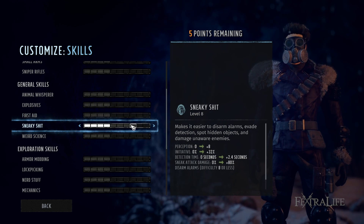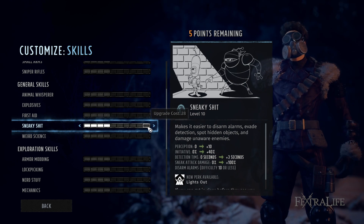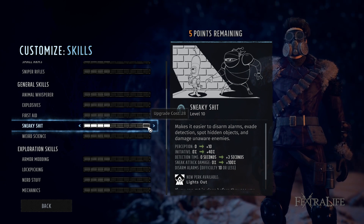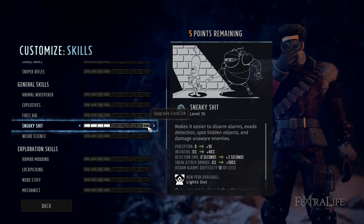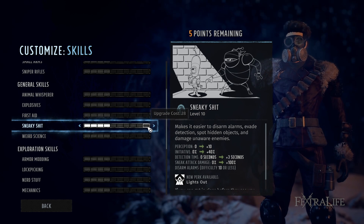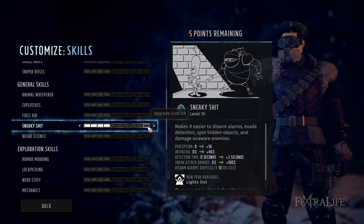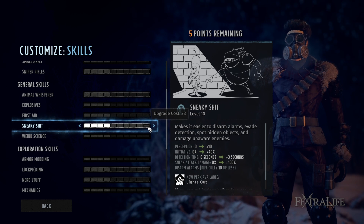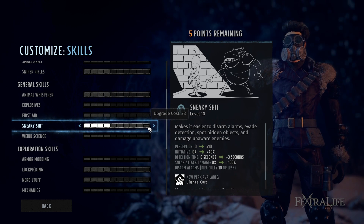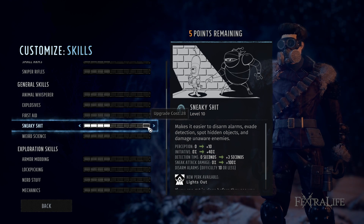Sneaky Shit is a very strong skill because it gives perception for spotting traps — so your point person going ahead wants some of this. It also increases initiative, so if they trigger combat your team is more likely to go first. It takes longer to get detected, which is good for stealth takedowns, and it increases sneak attack damage by 10% per point. At max level you could probably one-shot anyone from anywhere while undetected.